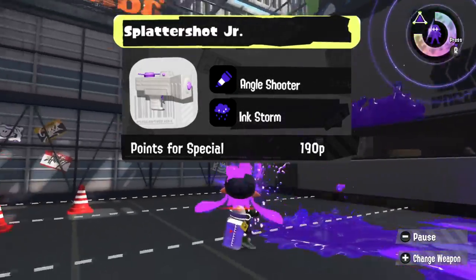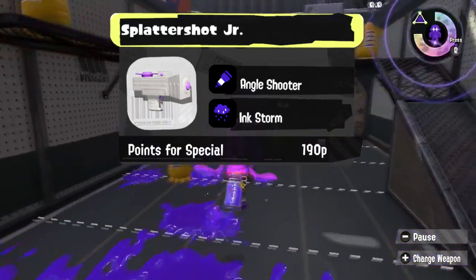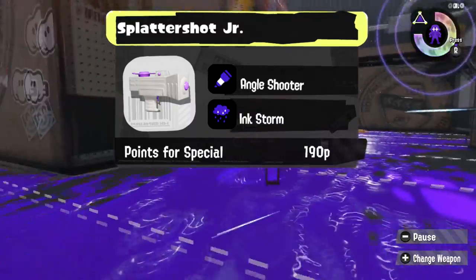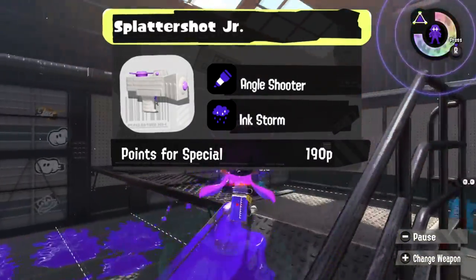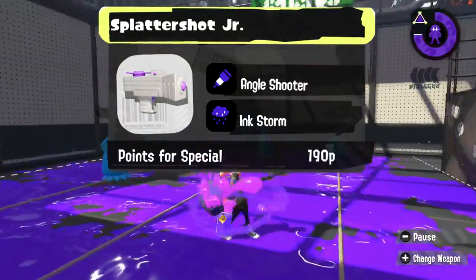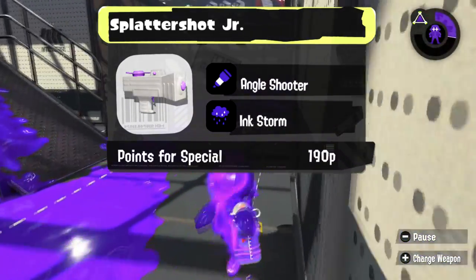Now we got the regular old guns, our Shooter class. I'll start out with the Junior. Something that drives me crazy as a Junior is when people just kind of walk away before I can finish killing them. So, Angle Shooter — finish the job, and also find where people go. And we're keeping the Ink Storm from Splatoon 2, because I feel like that paint has been really helpful not only to me, but also to my teammates.